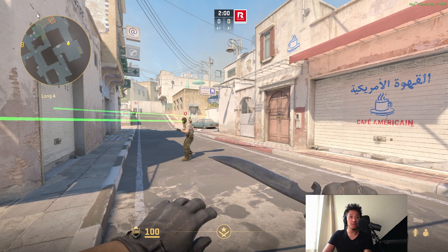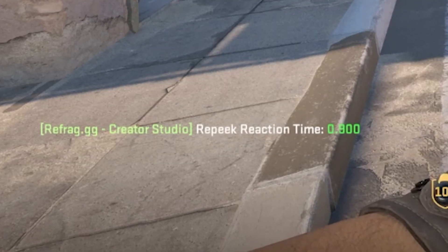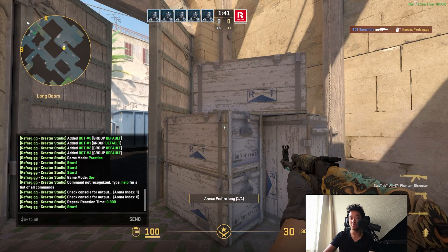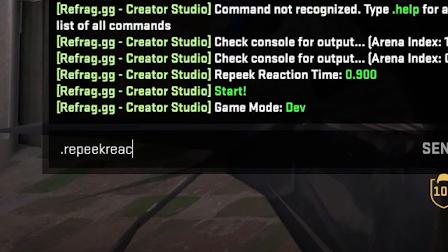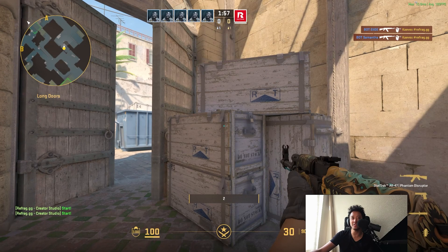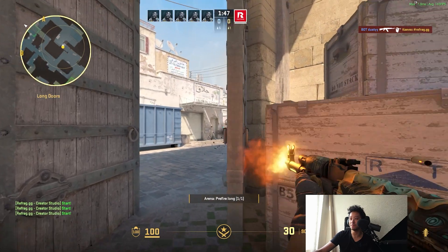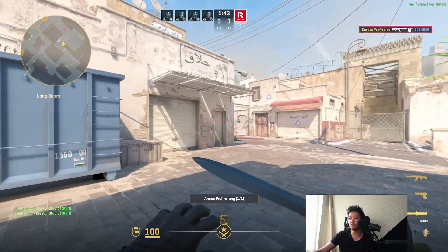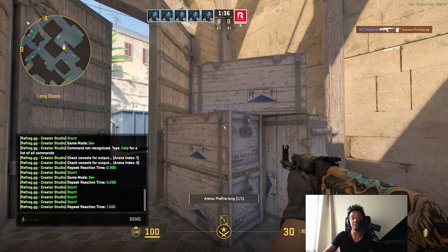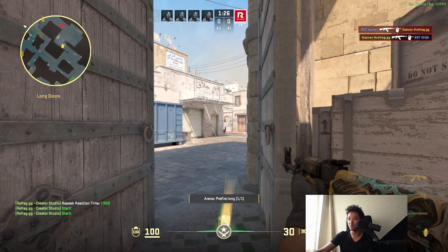Before we finish, here are a couple of useful commands to keep in mind. First is `.repeak_reaction` — this is the reaction time of the bot. Right now it's at 0.9 seconds, so once you stand there it takes 0.9 seconds for them to kill you. If you want to change that, head into dev mode and type `.repeak_reaction 0.2` so now you have inhumanely fast bots. You can see it starts shooting a lot faster, which very much diminishes your chance of succeeding but can help with practice. You can also change it to 1.5 seconds if you're a beginner and need more time to line up your shot and get the kill.